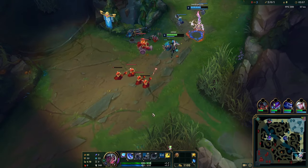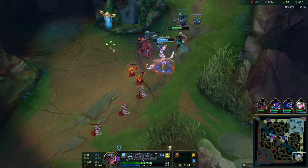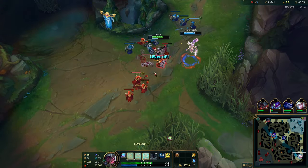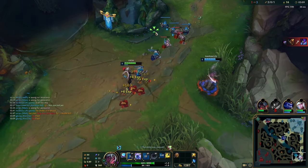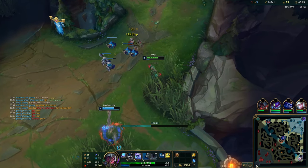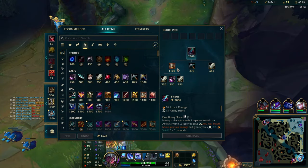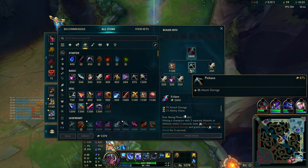Looking at this lane state right now, we could freeze it but I don't think we need to because we should just go back and buy items ASAP since we got 3 kills. I don't think my Janna's buy is that important, but it's pretty good for me if I can back and just have like 1k gold over the enemy ADC. My buy here is going to be pickaxe, longsword, and then a refill pot. Refill pot is pretty good when you have the gold to get it.